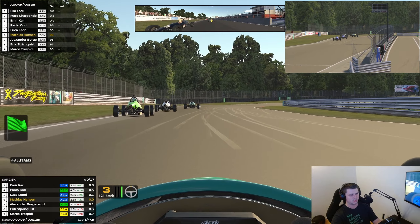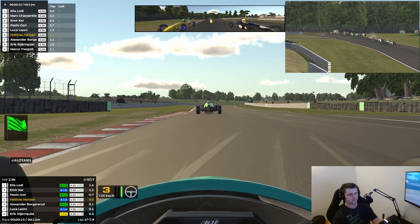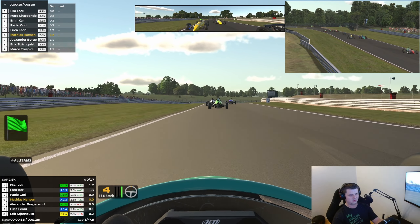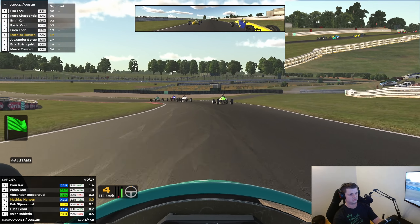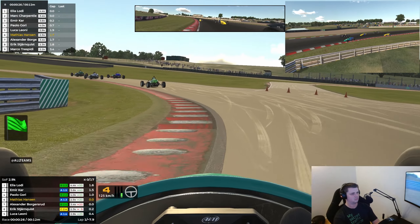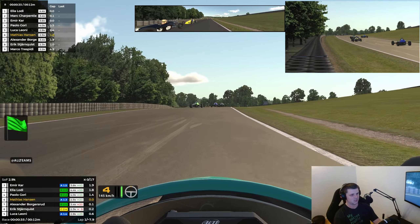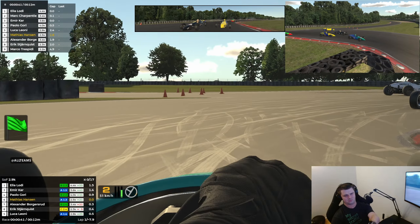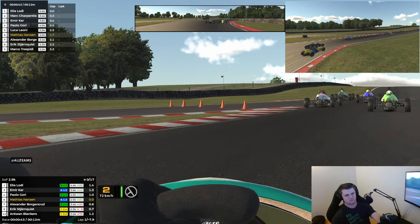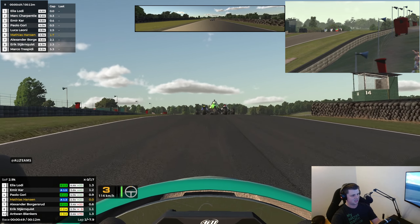Let's see if we can squeeze Luca a bit here. On your left — it's clear left. Right side the same, Alexander. He's still there. Hold your line. He's still there. Clear right. Let's see if we can keep Alexander behind us. Still there. Clear left. Charpentier is now leading. We managed to make that stick — I didn't think we would.